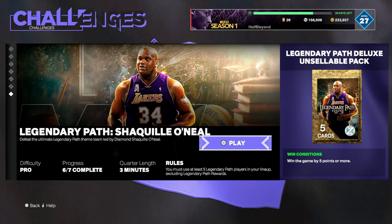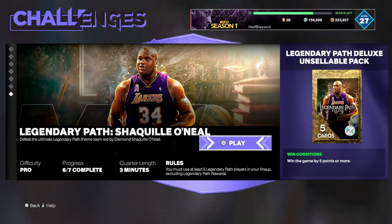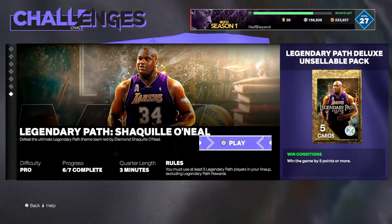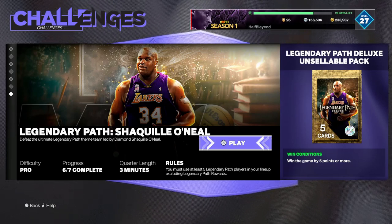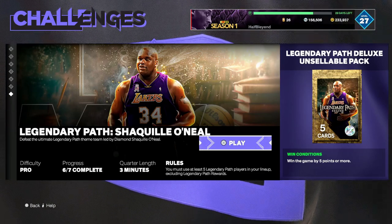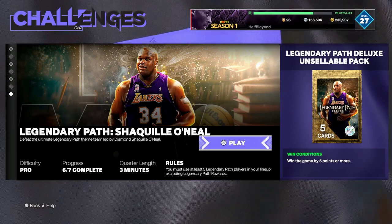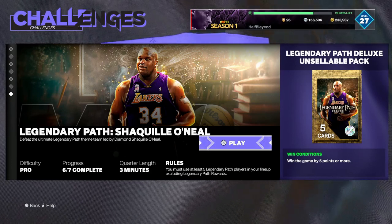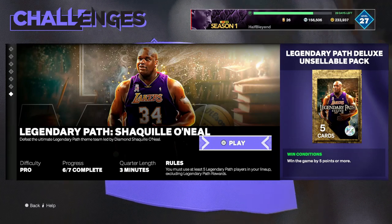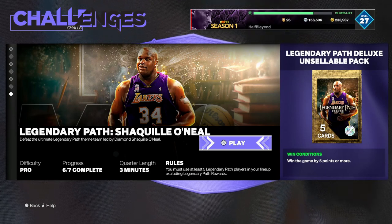When it comes to legendary path cards, Daryl Dawkins is really good — he's a really good dunker and good on paint defense. He should help you out quite a bit. If you want to lock any of the sets in, Ben Wallace would be really good because at least he's going to help you out a little bit on paint defense. He is not a Shaq counter — nobody is — but maybe Ben Wallace can slow Shaq down enough for you to win the game since it is on pro. If you're doing the lock-ins and going for Shaq, look at Ben Wallace; otherwise, Daryl Dawkins is a good player and not that expensive.